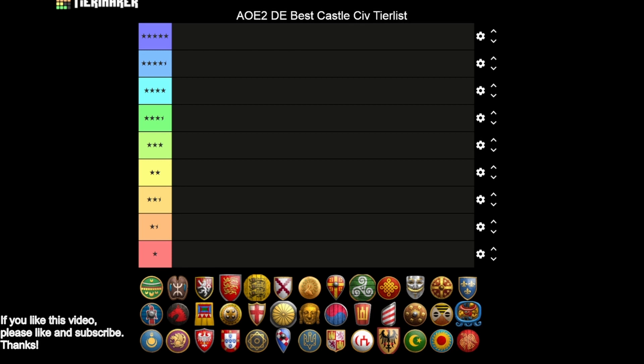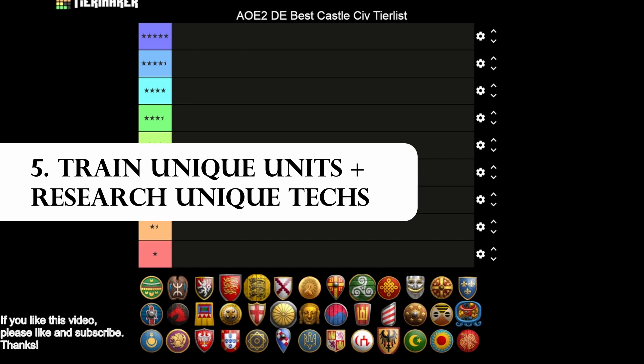Two things I'm not going to be factoring into this video are the training of unique units and researching unique technologies — I'll save those for other videos. The way I will factor in technologies in this tier list is specifically ones that affect trebuchets and help castles take map control, perform castle drops, and get out trebs. Those are things we're going to keep in mind.